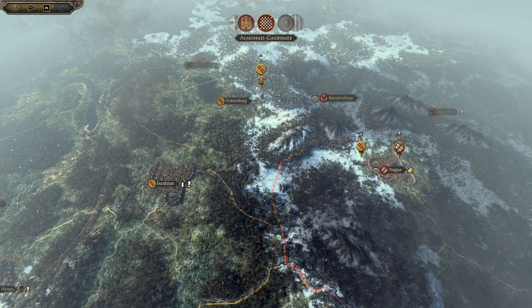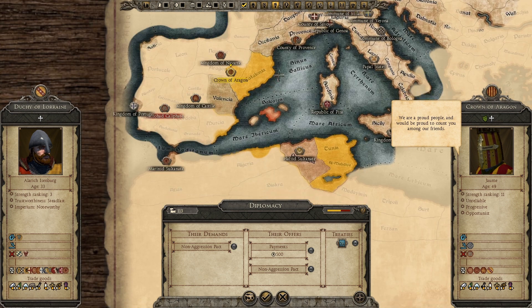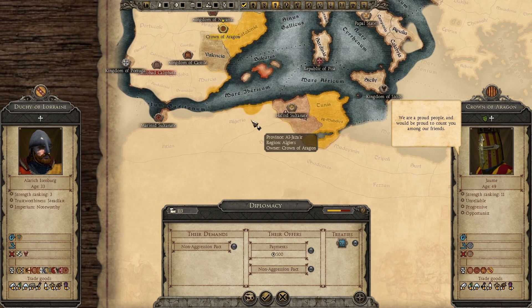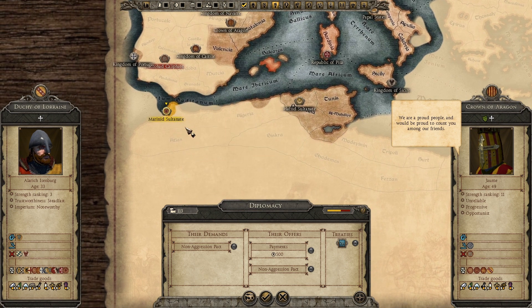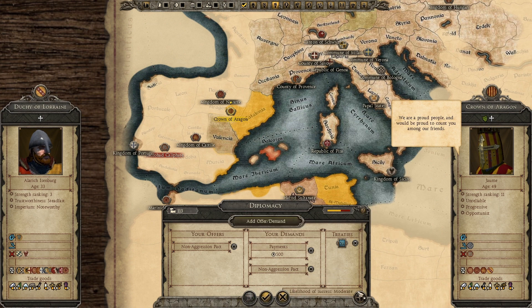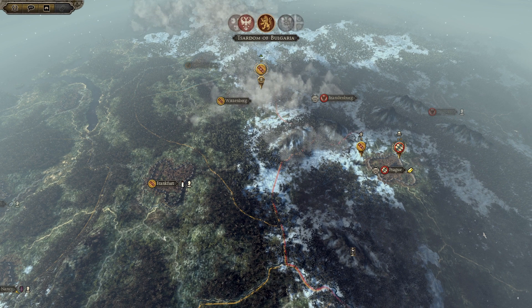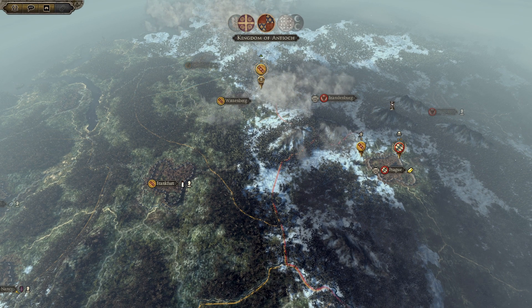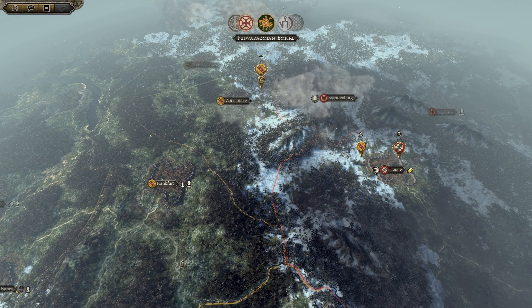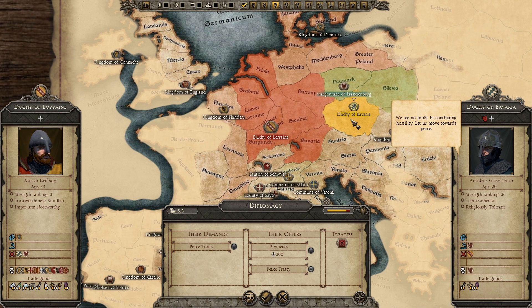Yeah sure why not. Our strength rate is now 3 - so that's pretty decent. Aragon did very good progress in north Africa. Oh, they are losing ground - so that's good for trade. They offer money. So if we are already ranking 3 after that little conquest, Flanders should be easy enough to take. And afterwards maybe we'll kick back the English or French - Frankish I guess at the time. Not too sure. So now they want peace.